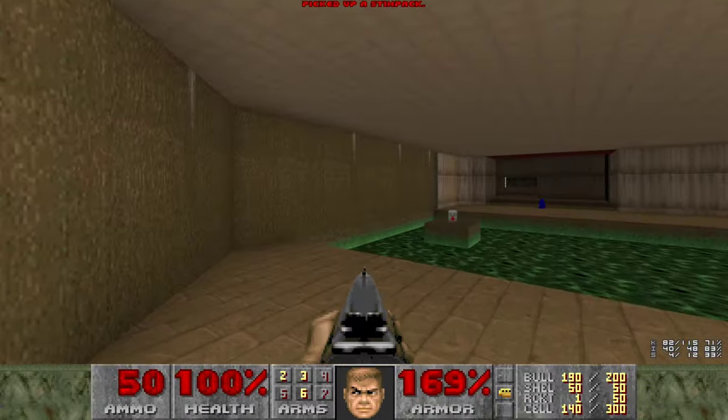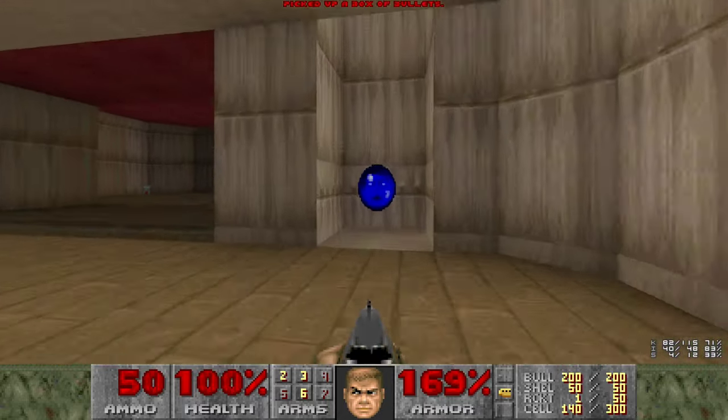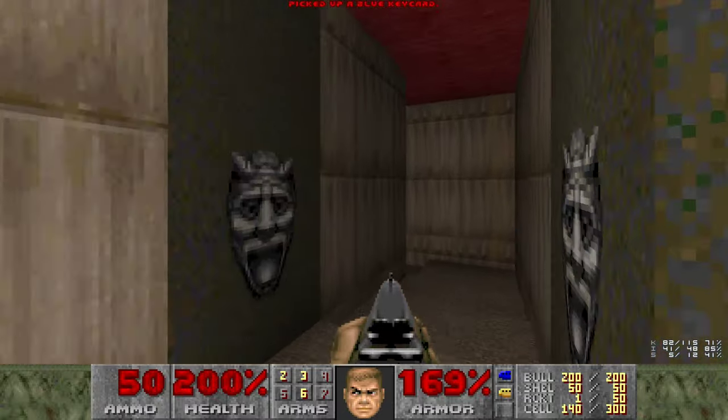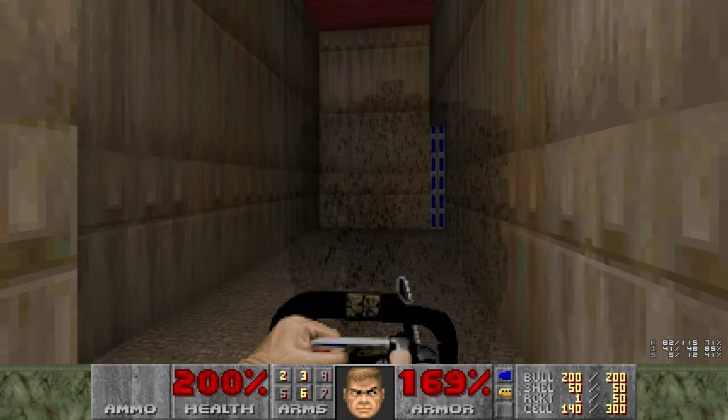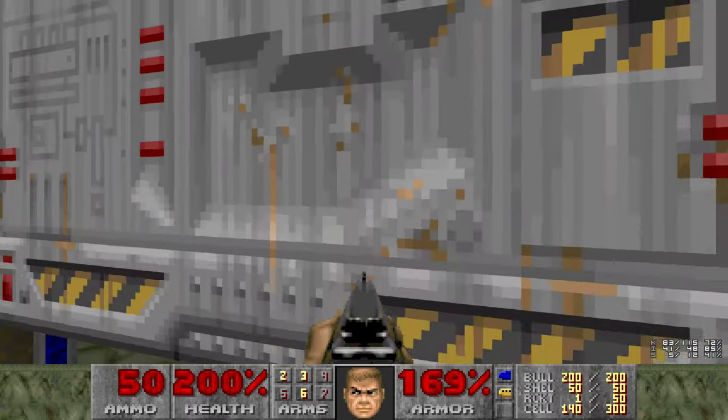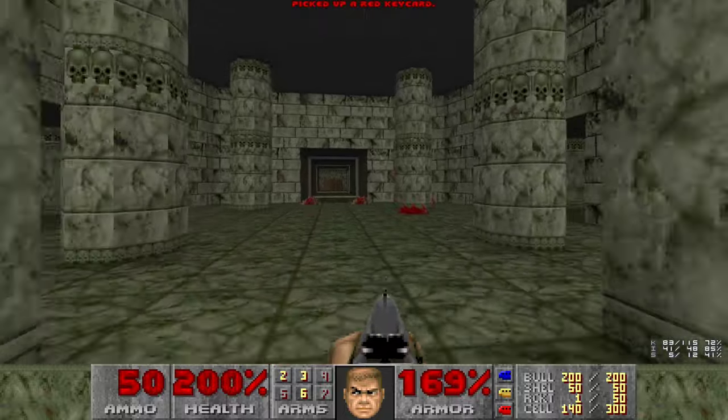Alright, another secret here is the soulsphere. If you step in this triangle corner, the other side will open up with the soulsphere. You actually only have one chance to get that, so be quick. And we'll punch the specter, or chainsaw him - whichever one we have at hand. I'm pretty sure it's impossible to avoid grabbing the chainsaw, by the way.